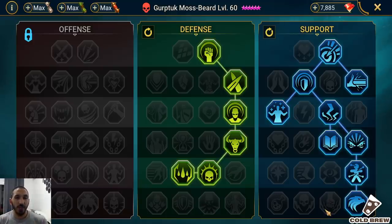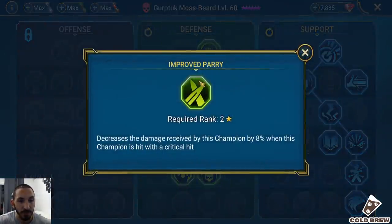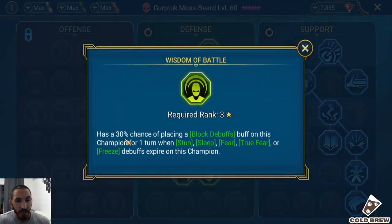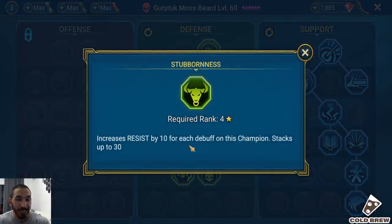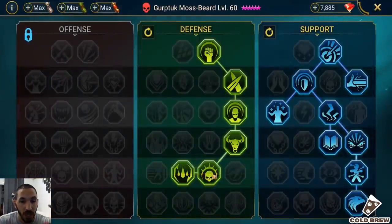This is specifically an arena setup. Going down the defense tree: extra resistance, defense — damage received reduced by 8% when this champion is hit. There's a 30% chance of placing a block debuffs buff when stun, sleep, fear, or freeze debuffs expire — great versus Torment. And Stubbornness: increase resist by 10 for each debuff on this champion, stacking up to 30. So Rotos gets another 30 resist from Stubbornness — combined with the 45 from Symbiotes, that's 75 total resistance.